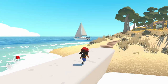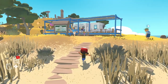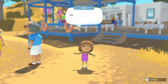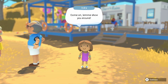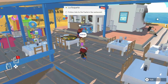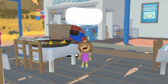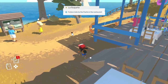Alba meets her best friend Ines on the island. Ines is excited: 'You're back! It's been like a year - I counted. Let me show you around.' We also briefly meet Cousin Pepe. Our objective becomes to follow Ines to the paella. Constantine notices a lot of trash scattered around the island and comments 'freaking tourists.' We discover we can collect trash but need a bin nearby to dispose of it.